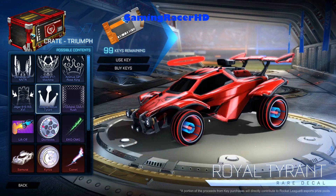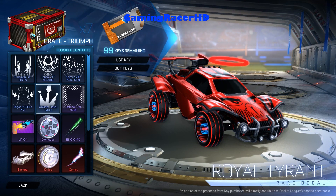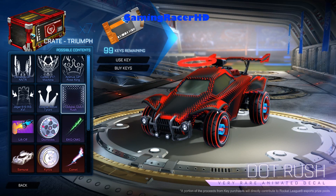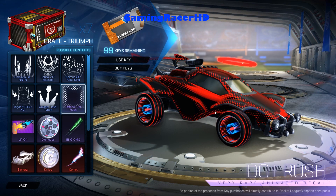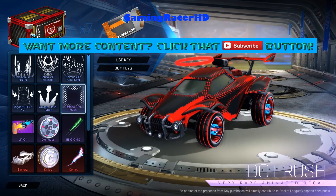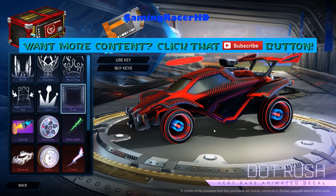Next up is the Octane decal. Everyone likes using Octane so I'm guessing this will be popular in Titanium White. I don't like this one but the next one I do like — the Dot Rush for Octane, which is basically the Breakout Dot Matrix but for Octane. It looks really cool on Octane. Wouldn't mind that but I don't really use Octane.